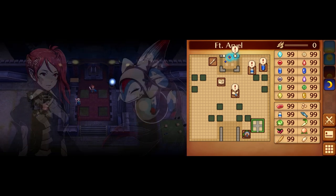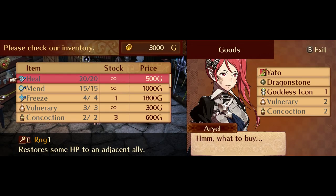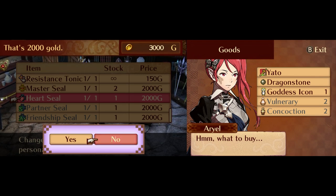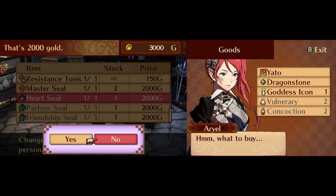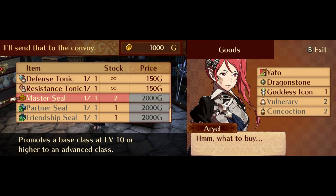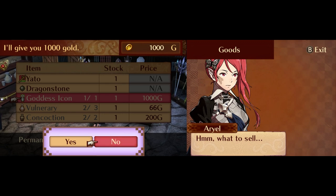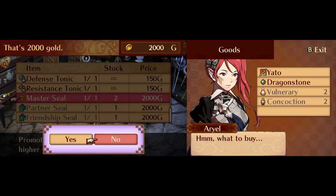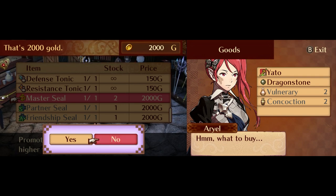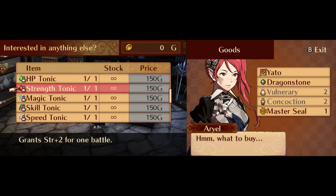This shop gives me access to class-changing seals. In particular, I'm getting one of only two Heart Seals available until the end of Chapter 13. Every character has access to a different class using this item, and this class change can only be reverted by spending another Heart Seal. It's not an exaggeration to say that this one item can change the course of an entire playthrough. This Heart Seal isn't all I'll be buying — the Goddess Icon sells for a thousand gold, which gives us enough to buy a Master Seal. I'll pass on selling the Concoction and the Vulnerary Spuddle from the Grand Trapeze for tonics for now.